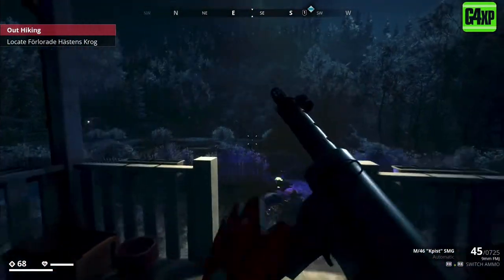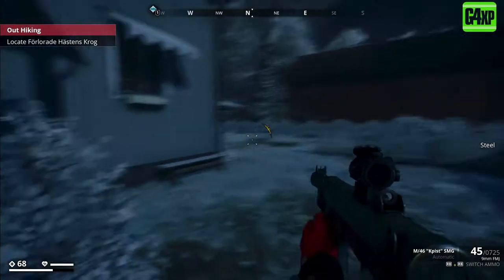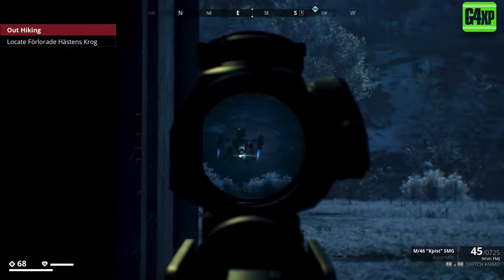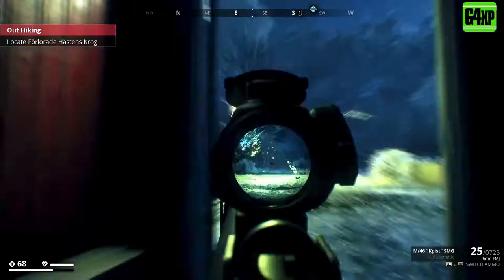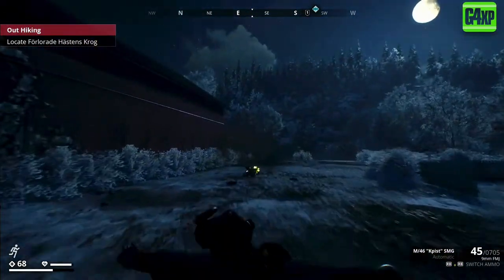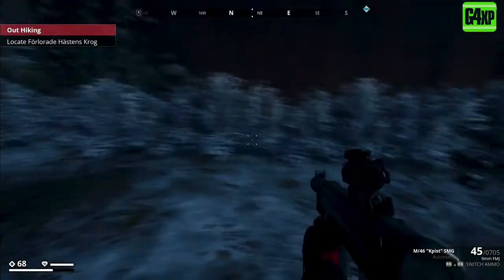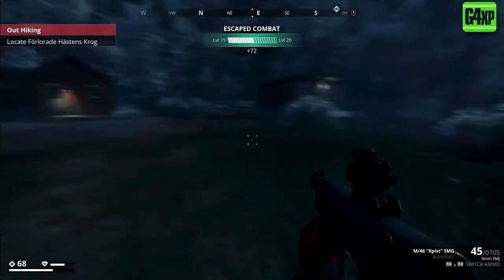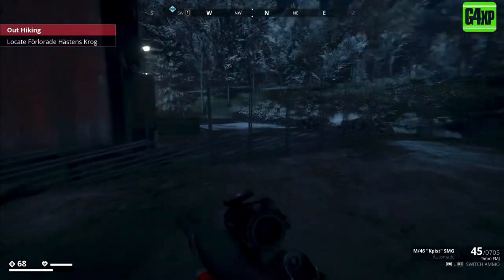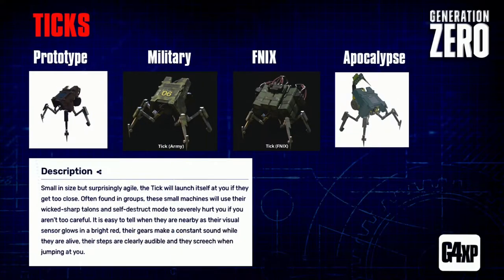At least for the military prototype and military variants, you can also use a shotgun if you want to get up close and personal. These guys don't shoot back at you, so there's no real risk in doing that. Other weak points are the alarm module on the top and the head - any of those will take these guys down. It does say you can melee them; I've never tried it, so let me know in the comments if that works.